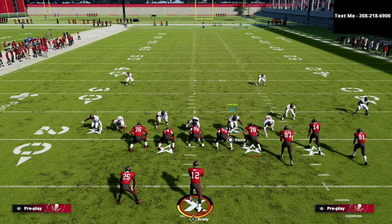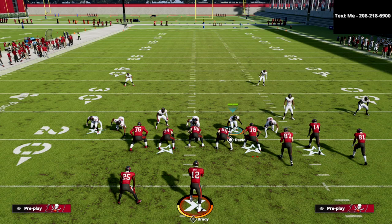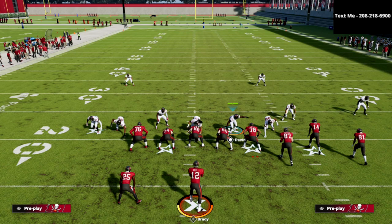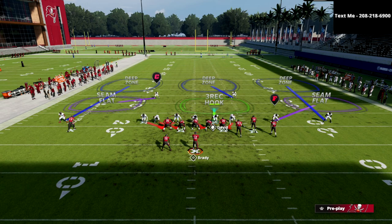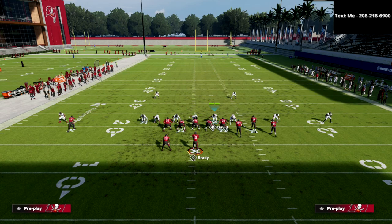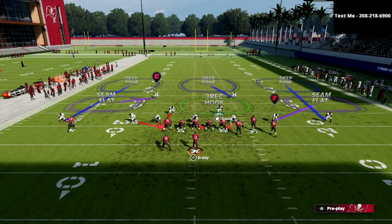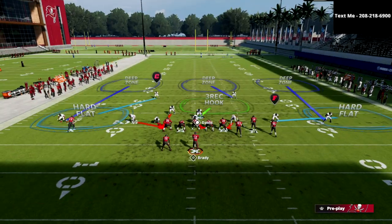Those are all really good ways to pick up pressure, but the beauty of what I'm going to show you today is this is going to guarantee pressure whether they block their running back or their tight end — it really doesn't matter, you're going to get some pressure. Specifically, what we're going to do is baseline and press out of this — I like to because it helps make every play look the same. Then we're going to spread our linebackers and crash our defensive line to the right. This is what the blitz looks like — fairly simple setup — and you can shade coverage down if you want.